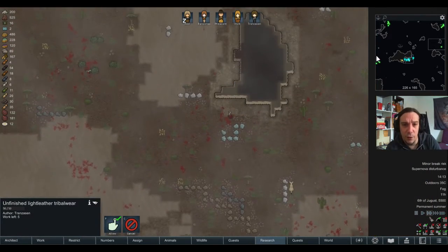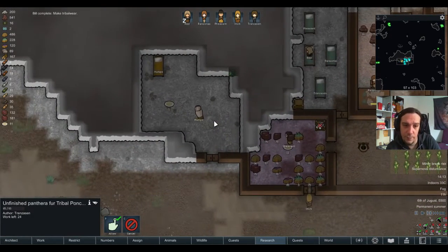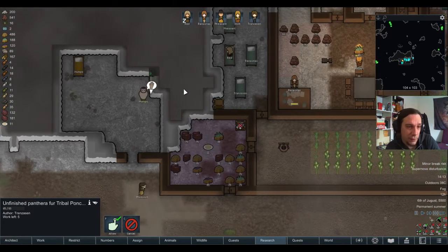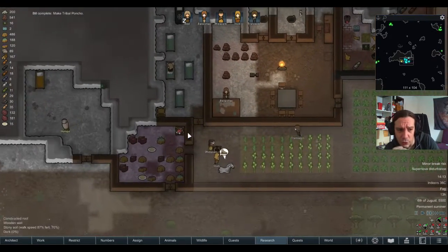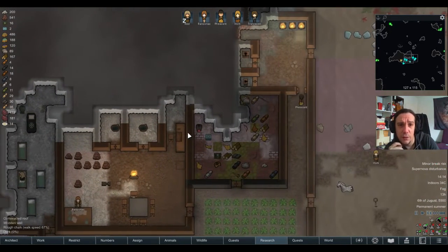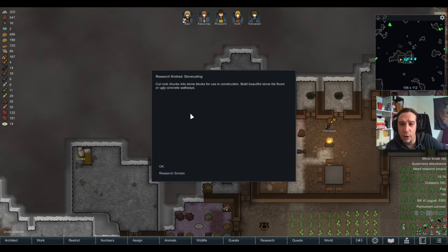I slaughtered all those lemurs — at least something. Let's see how long it'll take until Humps is finally recruited. I'm considering this room to be a workshop of sorts. I also need to dig out another toilet here — I love that mod. The hygiene mod really adds some realism into your base that I really appreciate.